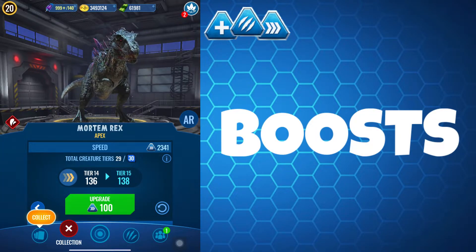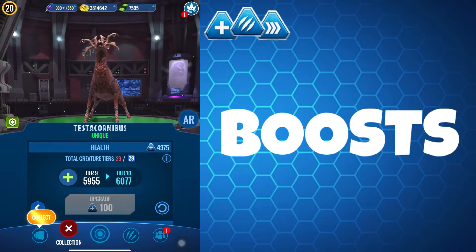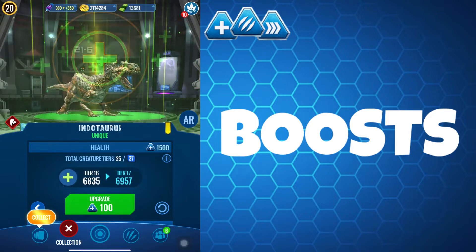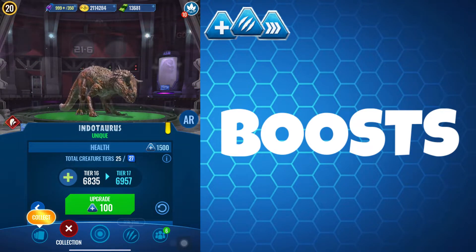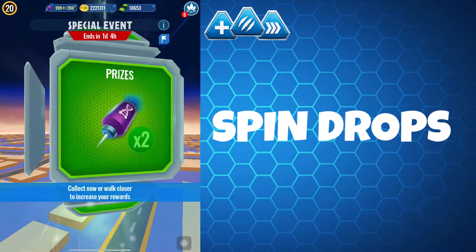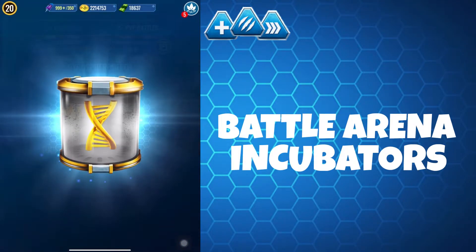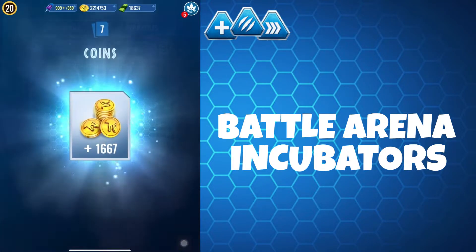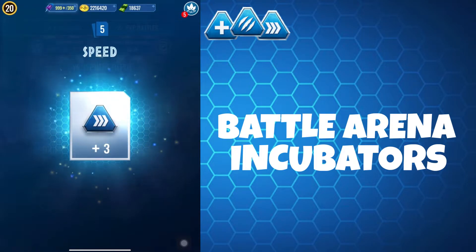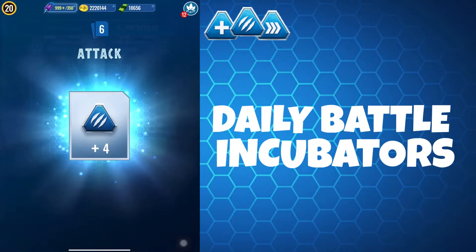Now on to boosts — arguably the most valuable resource for the battle arena, tournaments, raids and campaign missions. They increase the attributes of your creature beyond the limitation of its level, so you'll always need a pool of boosts available for the next new meta creature. Spin event drops provide a maximum of six of each boost type daily. Battle incubators will also provide boosts — small gives one boost, normal gives two boosts, and large gives three boosts. You also get four boosts from a daily battle incubator.